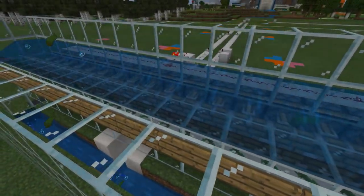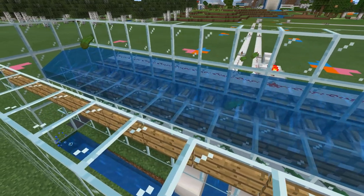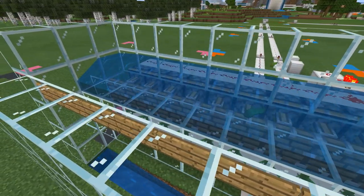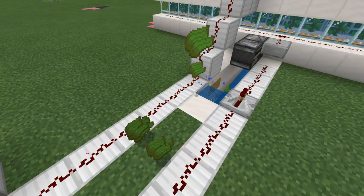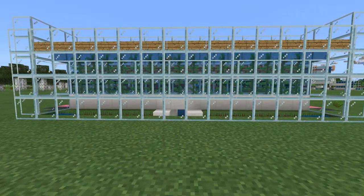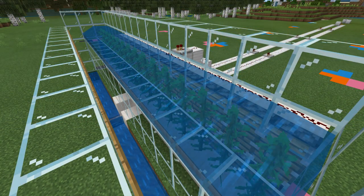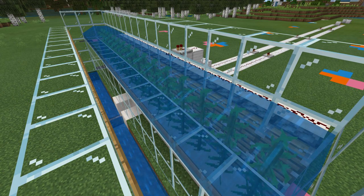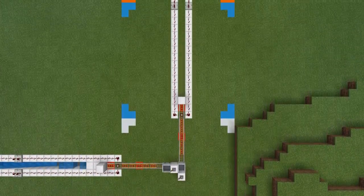Hello everyone, Sally here and welcome back to another Bedrock Edition tutorial. Today I'll be showing you how to build a very simple, cheap, and very reliable zero-tick kelp farm for your Bedrock Edition worlds. This kelp farm will produce about 23,000 kelp per hour just by using 16 kelp plants, which is really really good.